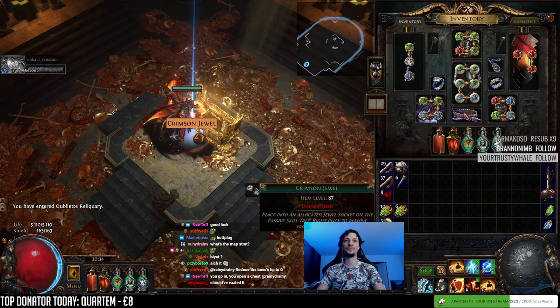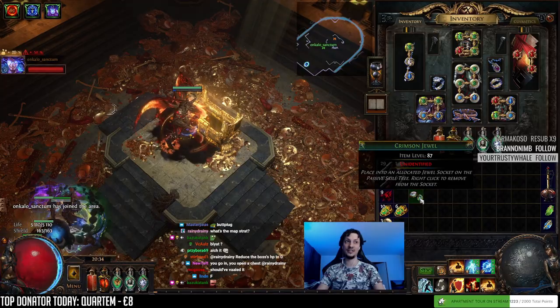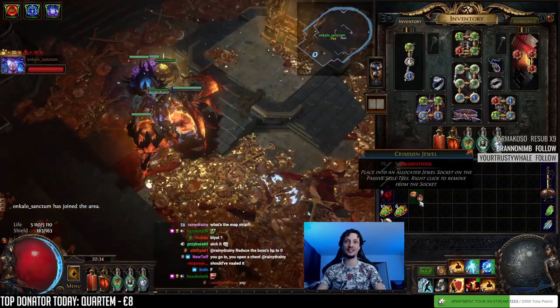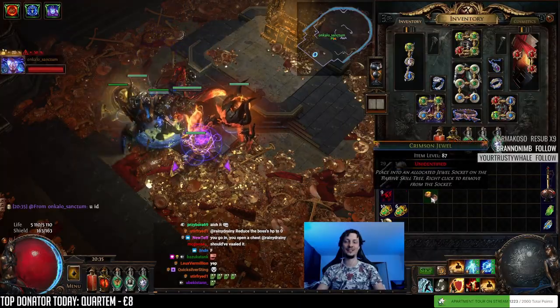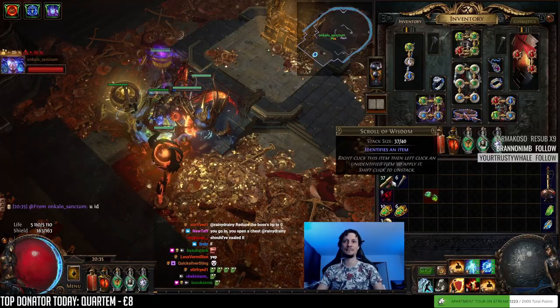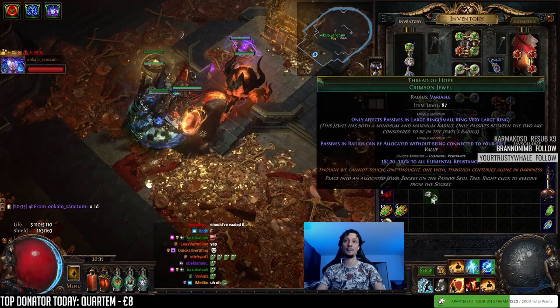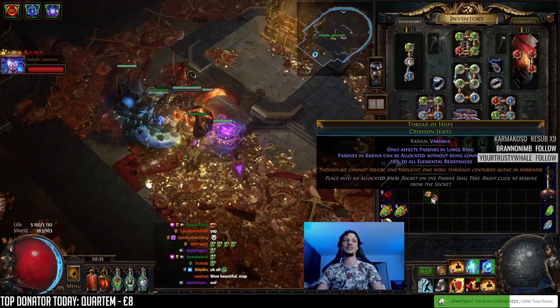It's a jewel. This could be massive - it's level 87. Do you want to ID or sell unID'd? ID it. Large is good and massive is GG, right? It's Large. Large with pretty bad res, but Large is second best.